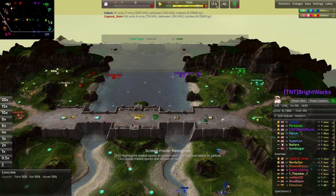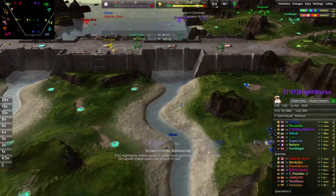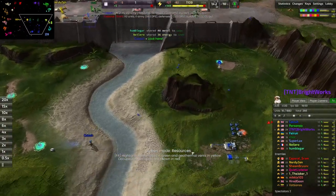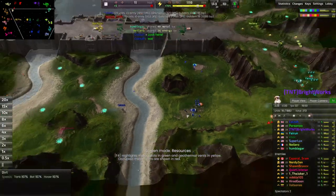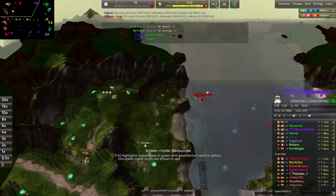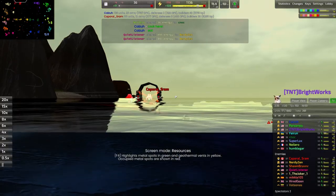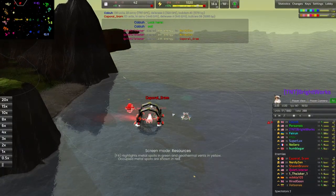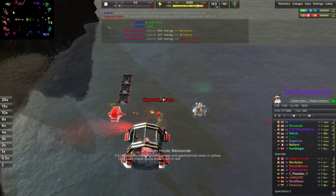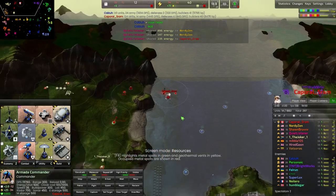We are two minutes into this game and we still haven't met our players — let's do a speed run. Down in the southern lands, representing the blue team on the eastern side, we have Kalzuh — our blue team leader, an Armada player with a bot lab out already, looking very strong. On the western side for our red team, going to be an Armada commander already submerged in the depths of the ocean — we have Kaporal Sram, representing the red navy as well as the entire red team.